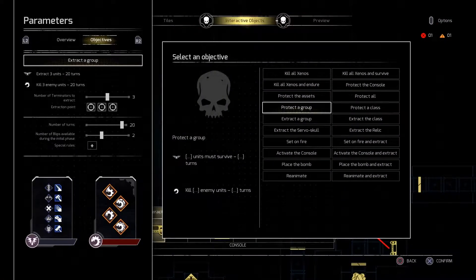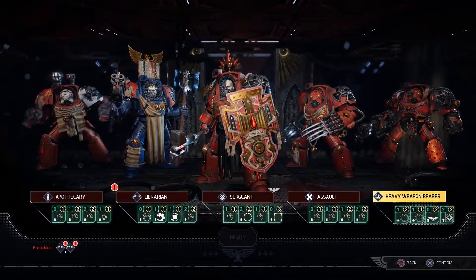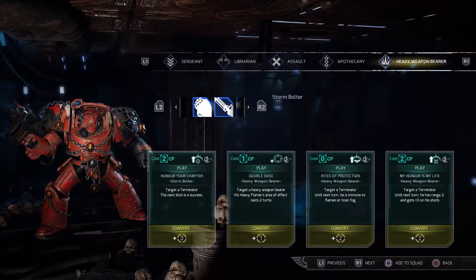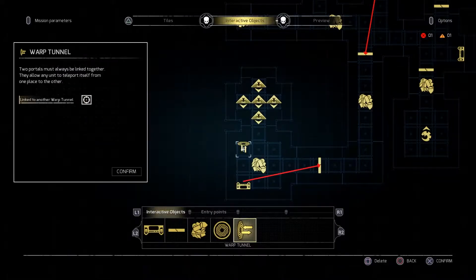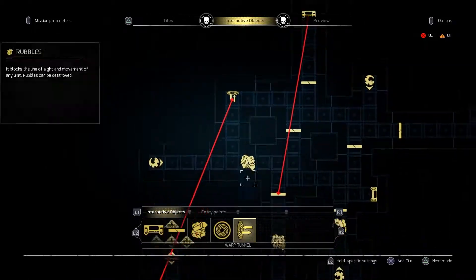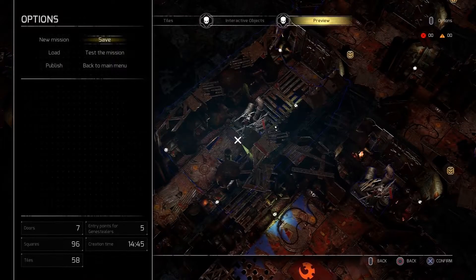Objectives and individual rulesets give you hundreds of gameplay combinations without ever changing the layout, and you can design custom squads specifically for your map. Testing can begin from inside the map editor and it's quick to jump back and forth for minor tweaks. Once your creation is perfected, you can share it online with the full playerbase.